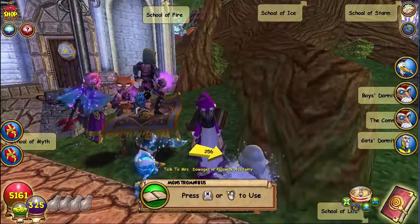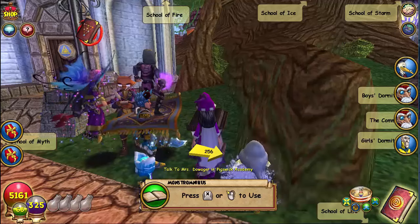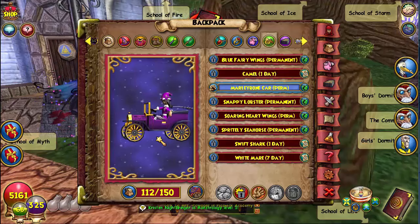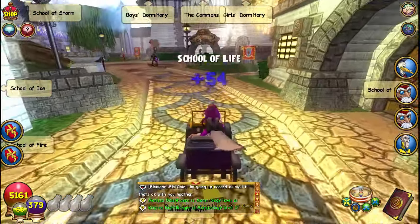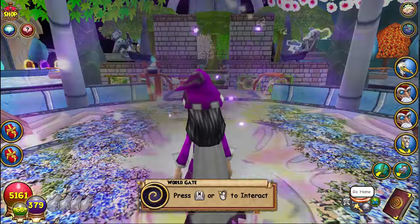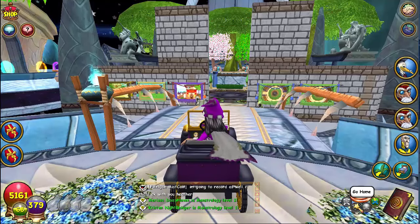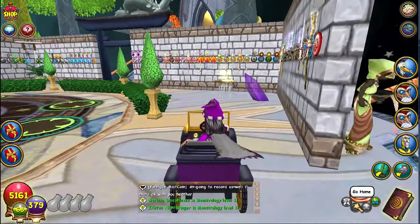Let's get on to some other stuff. New castle magic, new jewel — we've got to go to my house for this one. One of the things is this: the new Marleybone car is now dyeable, guys, and yes, I dyed it purple because I love the color purple. Also, there is a new astral spell and three new spells for schools — Myth got one. I show it in one of the videos, so you guys are just going to have to stay tuned to watch those.